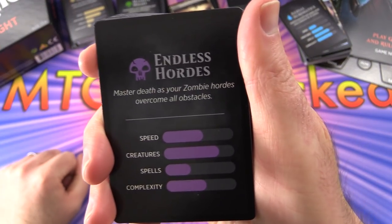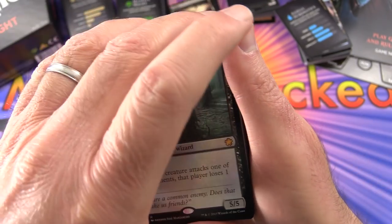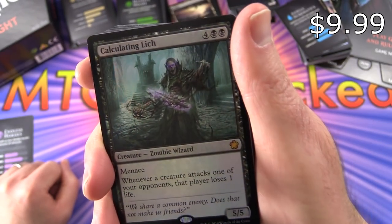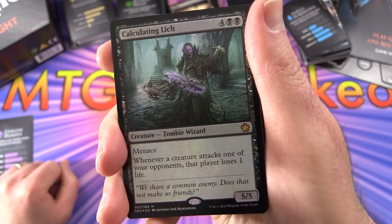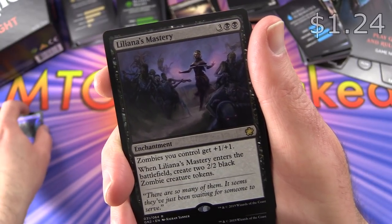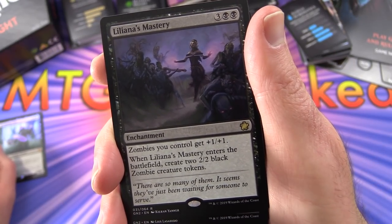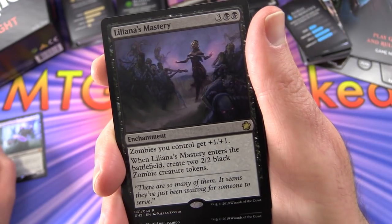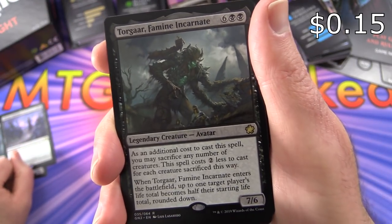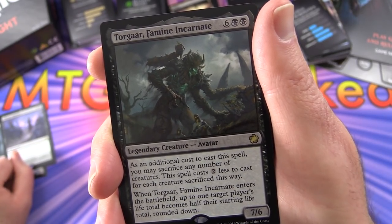Endless Hordes - master death as your zombie hordes overcome all obstacles. We get a foil mythic, Calculating Lich, creature Zombie Wizard, 5/5 for 6 with menace. Whenever a creature attacks one of your opponents, that player loses 1 life. Liliana's Mastery - enchantment for 5, a rare. Zombies you control get plus 1/plus 1. When it enters the battlefield, create 2 2/2 black zombie creature tokens. Torgar, Famine Incarnate - legendary creature Avatar, 7/6 for 8. As an additional cost you may sacrifice any number of creatures; this spell costs 2 less for each creature sacrificed.